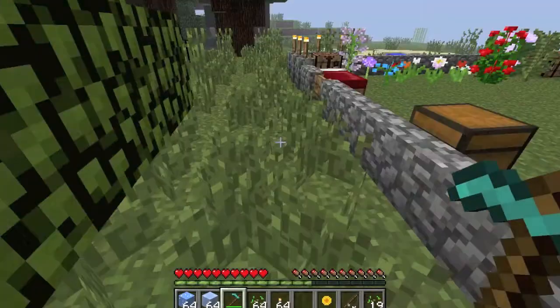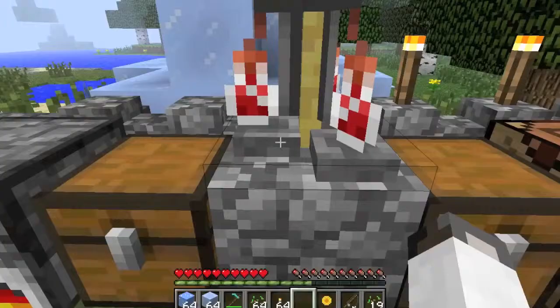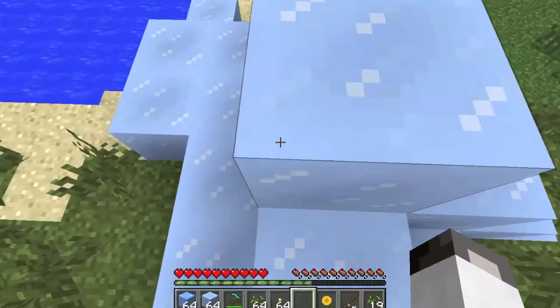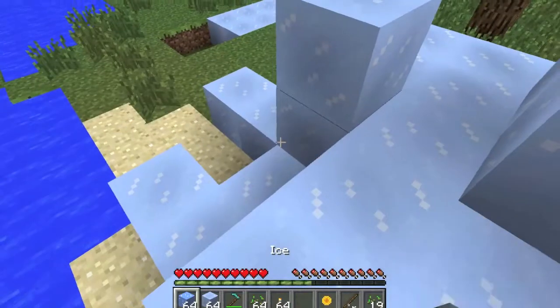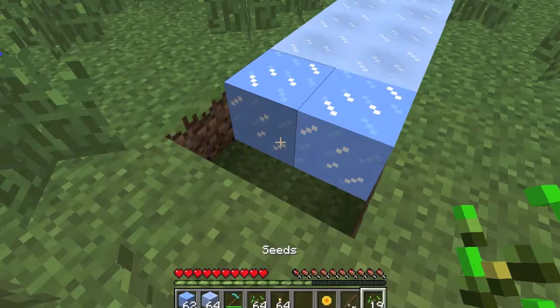Our water breathing potion should be ready now — and there it is. Next up is the new packed ice block. It looks different from normal ice.